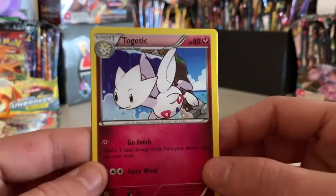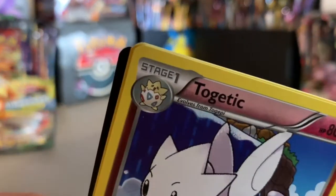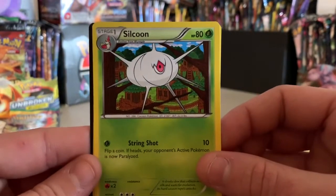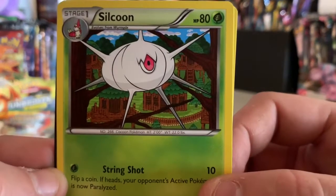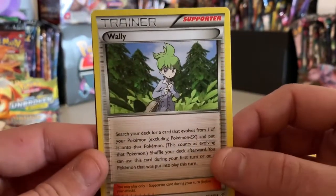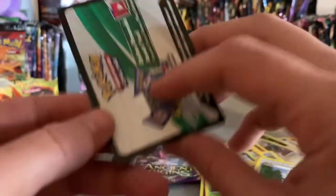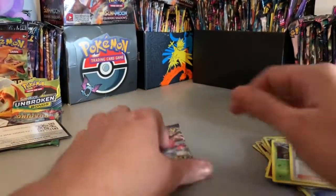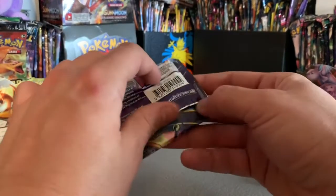We got Togetic — Togekiss up in the corner. Imagine walking through the forest and seeing that thing — so cool, so weird. And Wally — good luck, get something dope. Alright, that leaves us to the last pack.